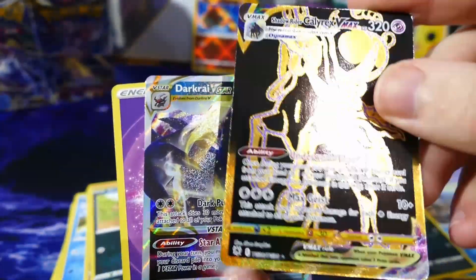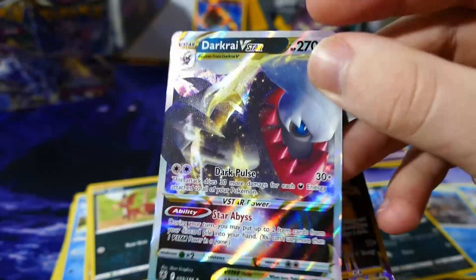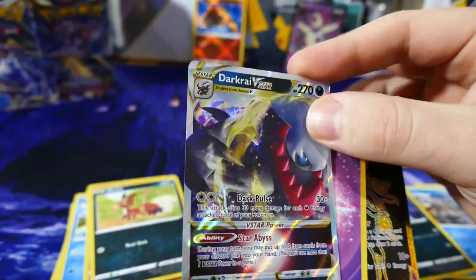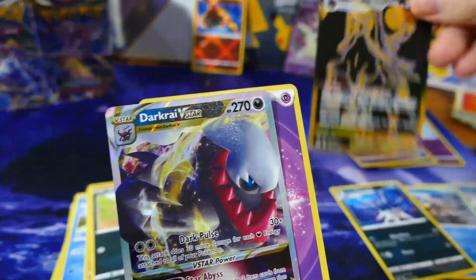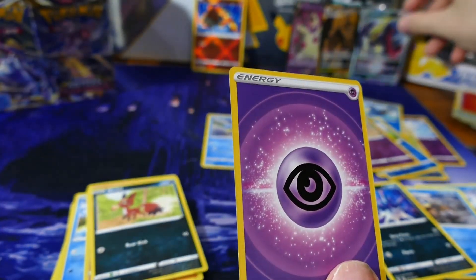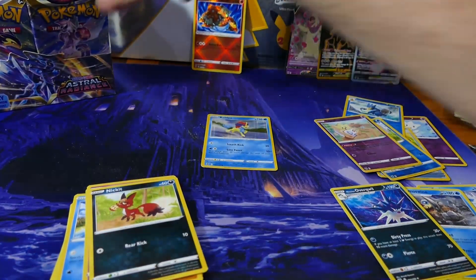And we got the Darkrai V-Star — no way! That looks so cool. This one will be going in my personal collection for sure. Westar Collectibles is an online store for singles and sealed product, but this Darkrai unfortunately will be staying with me. Wow — what an amazing pack guys. I don't think we're going to top that for the rest of this video.